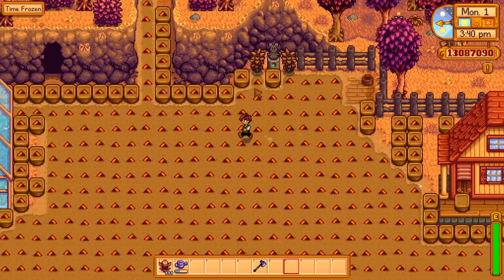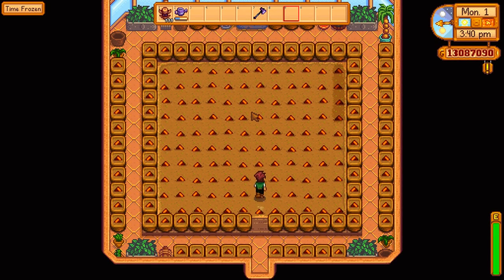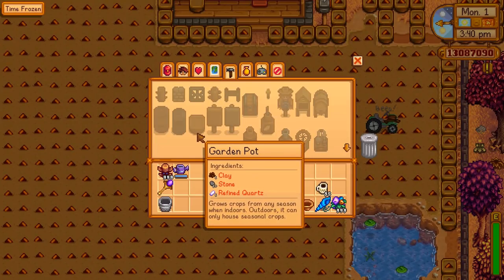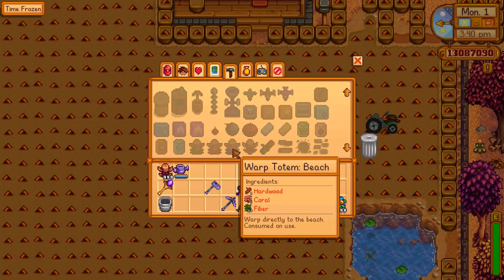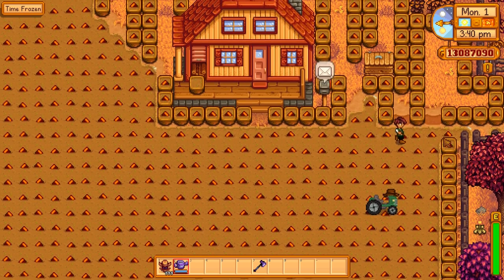You're definitely going to want an iridium watering can anyway, because rain totems don't water any of the garden pots — you're going to have to water those, the ones in the greenhouse, and the ones in the house especially. You can fill your watering can in the sink now, so that kind of helps. The garden pots are really easy to make: one clay, ten stone, one refined quartz. As for rain totems, they're a little harder to make — they take one hardwood, one truffle oil, and five pine tars. You're going to need pigs to get truffles turned into truffle oil, pine tar from pine trees with a tapper on those, and hardwood. So it's definitely going to take an investment to make those, but you can do it.